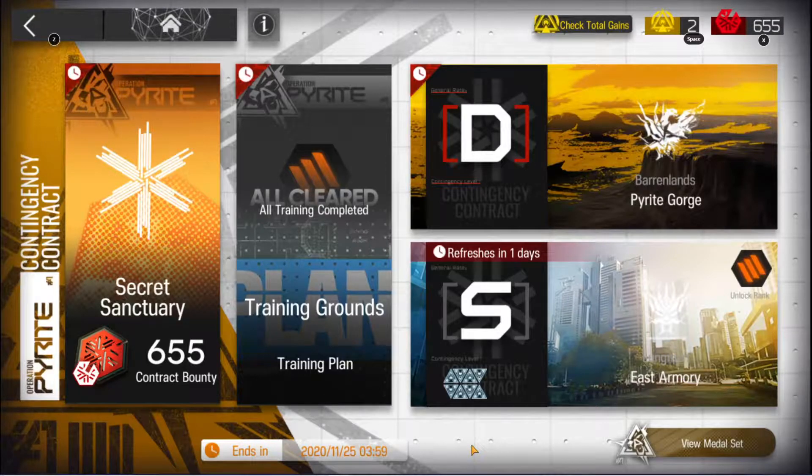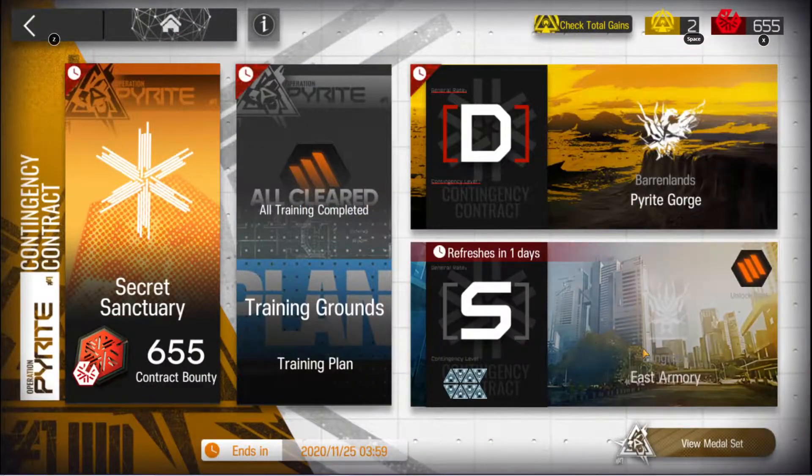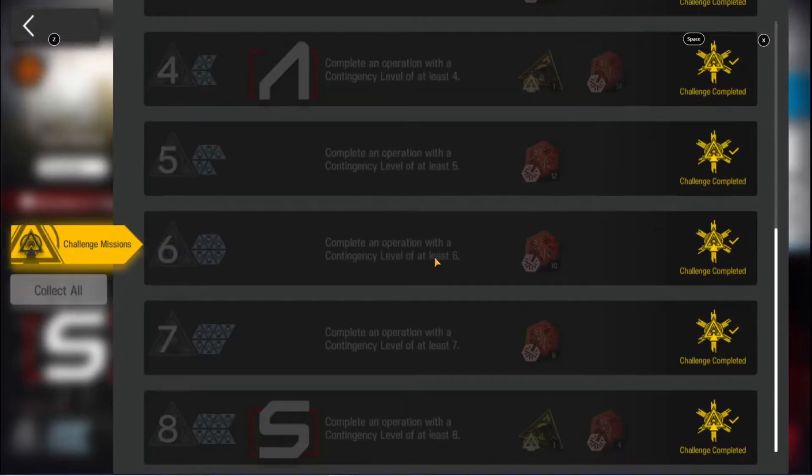What is going on everybody? I hope you're doing fantastic today. Here we are with CC number one, Operation Pyrite. I'll go into the store and the medal set in another video, but here we are with the East Armory, and for today's challenge — the same for all the dailies — contingency level 8.